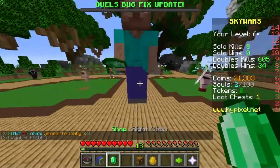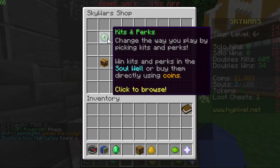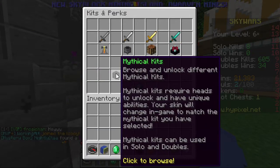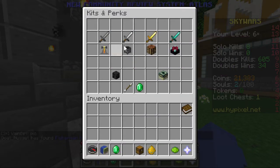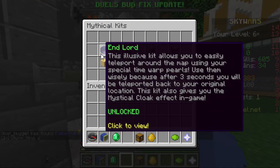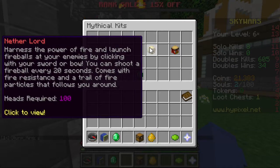They can roll in the soul well, but if you go over here to the shop or you hit the shopkeeper here, you can go to kits and perks and then there's mythical kits. A lot of people don't see this — they usually just ignore this and only click the stuff up here. Basically, you need heads for a lot of these things.